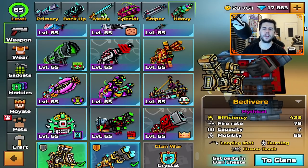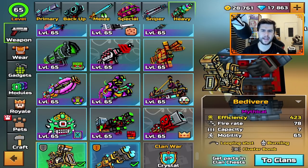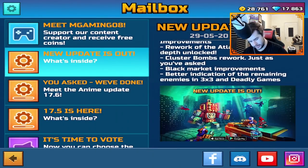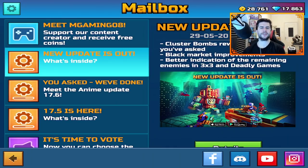After doing a video post-nerfs, those weapons were still incredibly powerful. So it looks like the team has decided to rework the whole cluster section once again. If you go to the mailbox and then 'What's New,' it says 'Cluster Bomb Rework — just as you've asked.' The question everyone's asking is: what changed? It just says 'reworked,' so my guess is they've reworked the cluster ability itself.